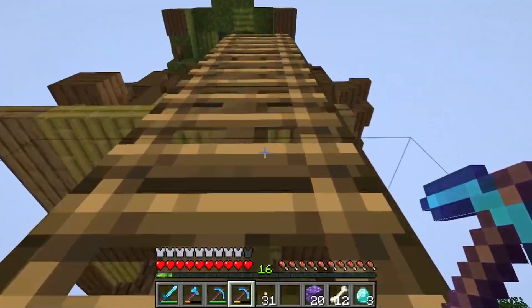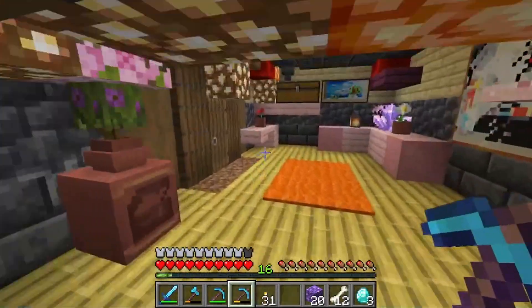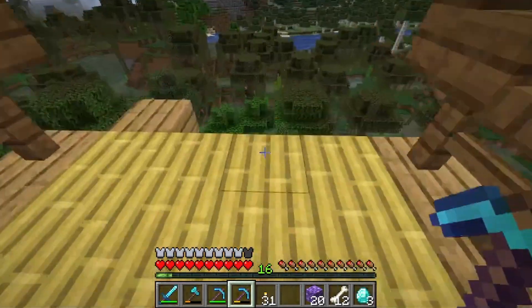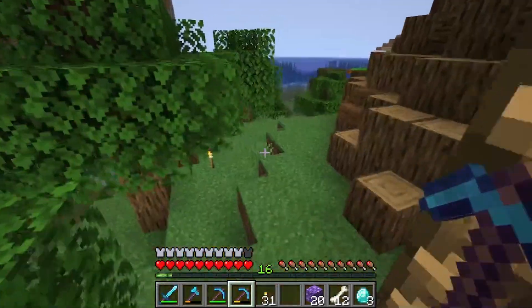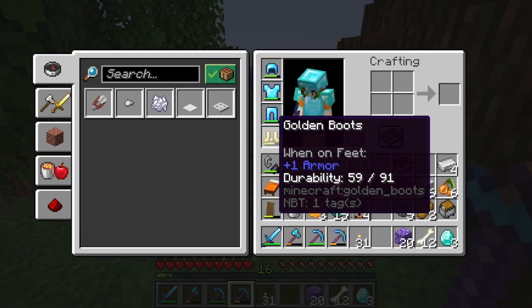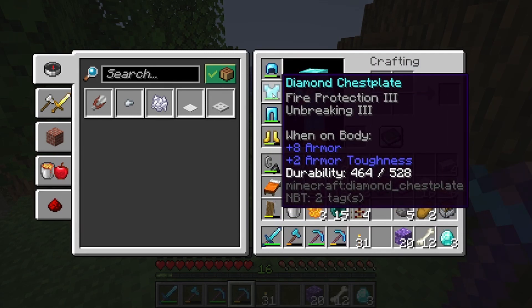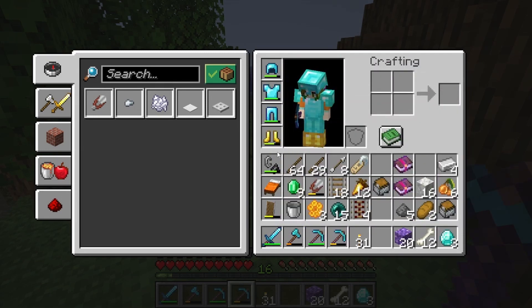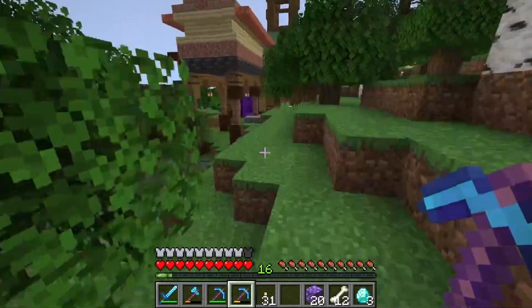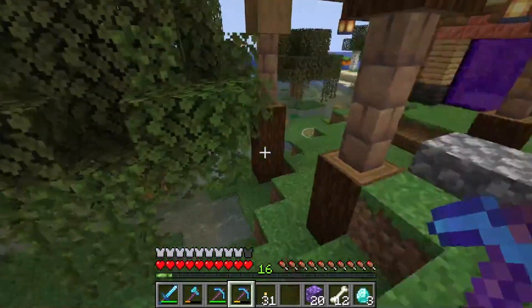I've been poking around in the mines a little bit because even though the farm is doing pretty well, it's not going to get us to a whole lot of enchantment levels for enchanting our armor. I need to do a whole entire boot set and maybe my chest plate. Being at level 16, that's quite a challenge, so I wanted to see if I could make the cave spider spawner down in my mine into something useful.